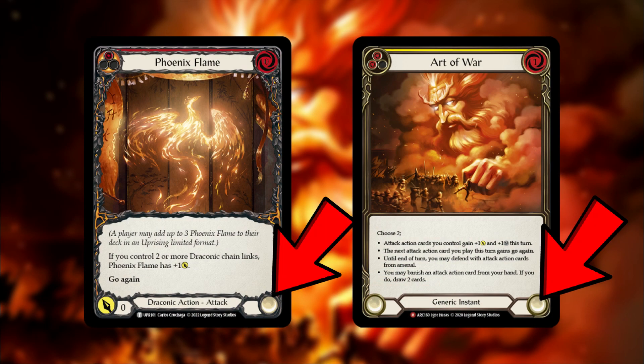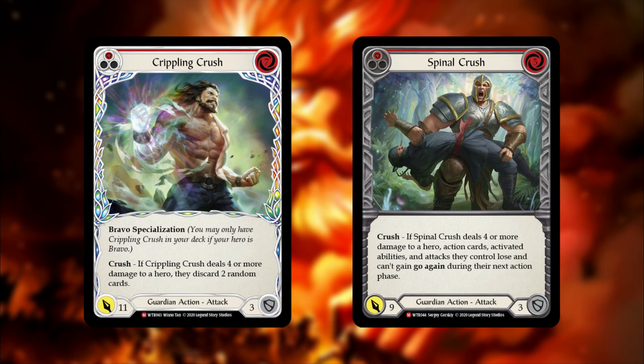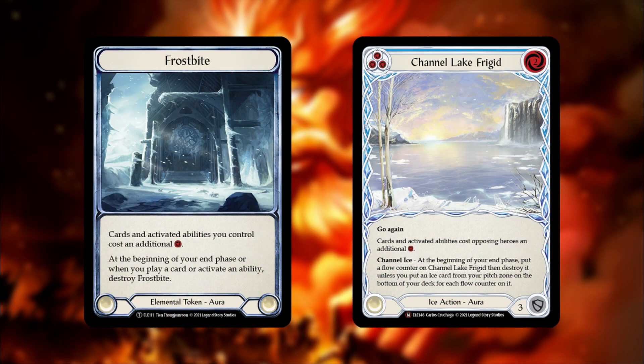Fi is not very good at blocking. Most of his cards block for two, which can be problematic against the crush effects from Guardian. When Fi gets disrupted by Ice Heroes, his cards become substantially weaker when they're not combo'd together.